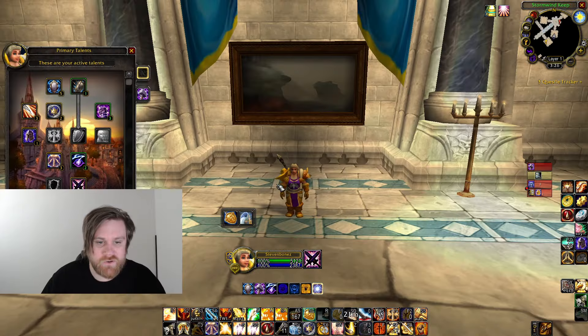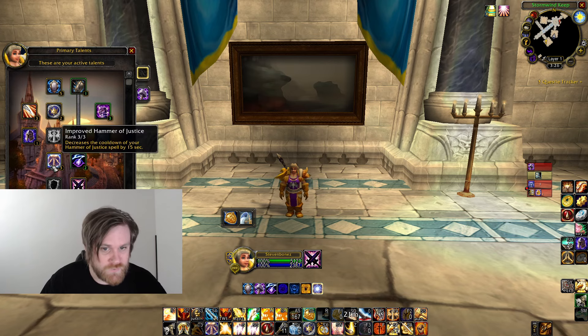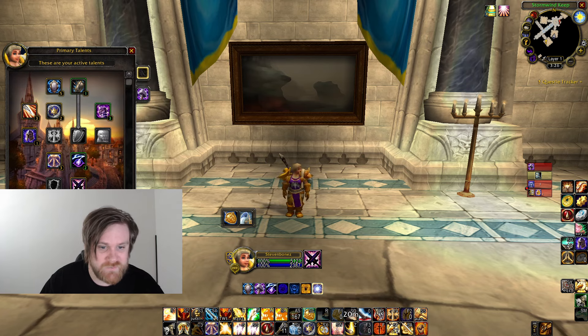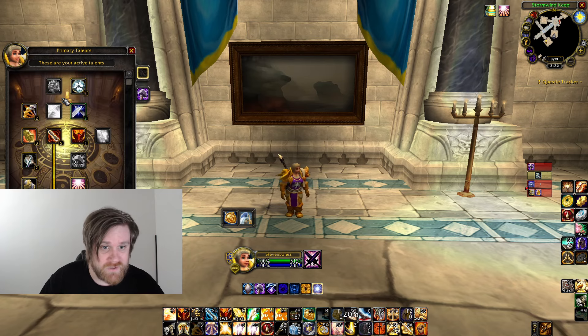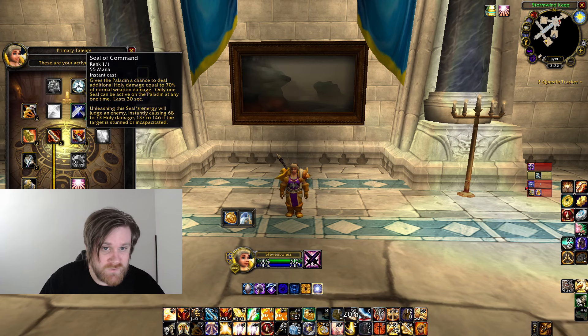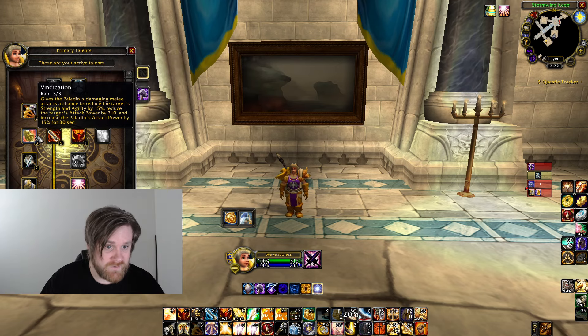Let's go over the talents first. I'm running 25 in Protection — same as last phase. You do three Improved Hammer of Justice, two Improved Concentration Aura, five into Reckoning, and the rest is exactly the same as before. In Retribution, I'm going five Benediction, two Improved Judgment, three Deflection, five Conviction. I take Seal of Command — I'll talk about that in a bit. Three out of three Vindication because it increases your attack power by 15 for 30 seconds and reduces the target's strength and agility by 210, so you're debuffing your target like crazy while buffing yourself.